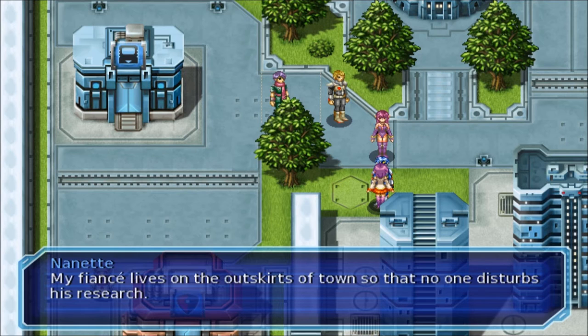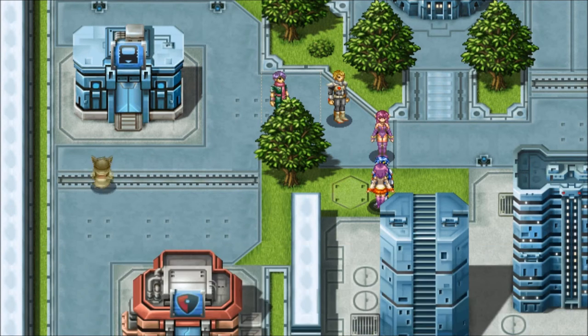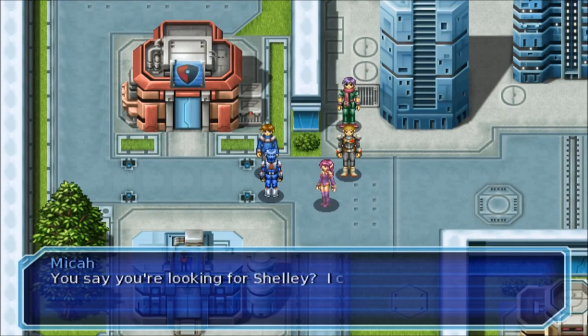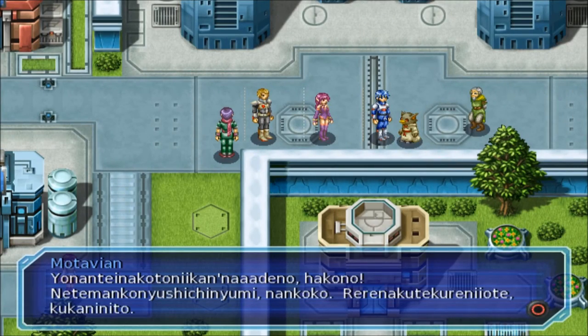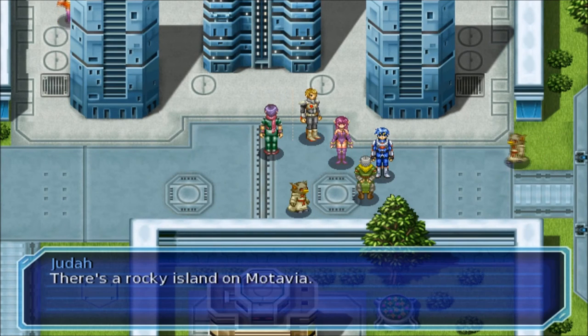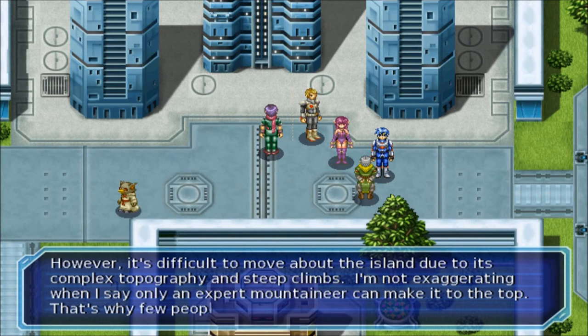Manette says her fiancé lives on the outskirts of town so that no one disturbs his research. Duda says there's a rocky island on Motavia. However, it's difficult to move about the island due to its complex topography and steep climbs. I'm not exaggerating when I say only an expert mountaineer can make it to the top. That's why few people ever set foot there.